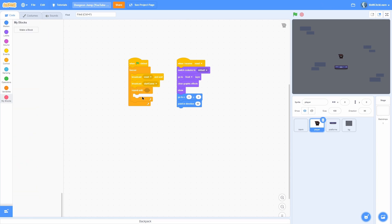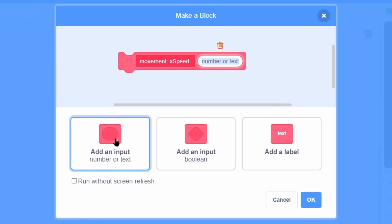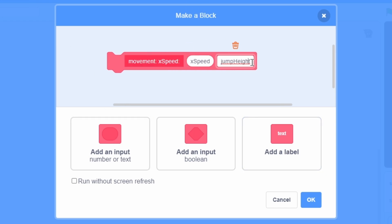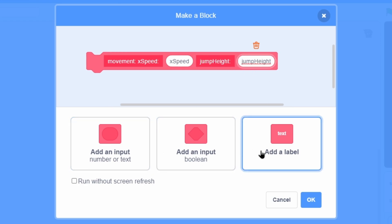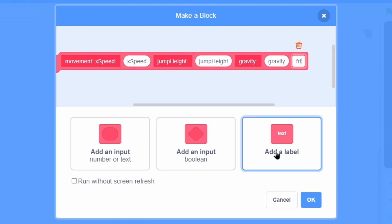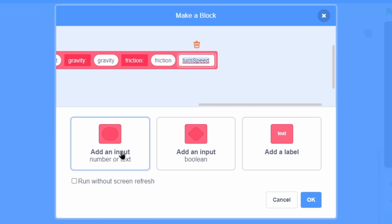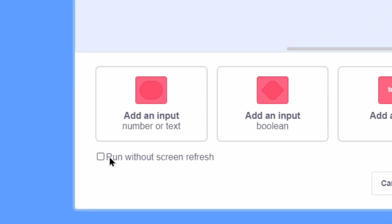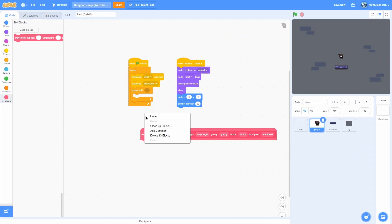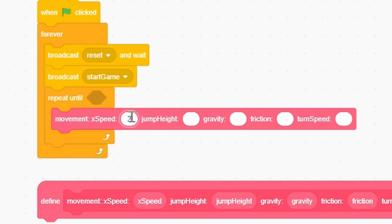Inside the repeat loop, make a new custom block called 'movement' with these labeled inputs: xspeed (value 2), jump height (17), gravity (negative 1), friction (0.92), and turn speed (2). Make sure to check the 'run without screen refresh' option. This block will handle all of the player's movement.